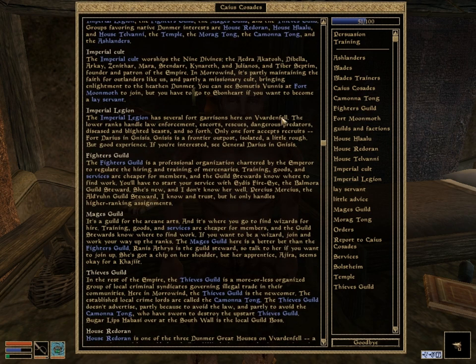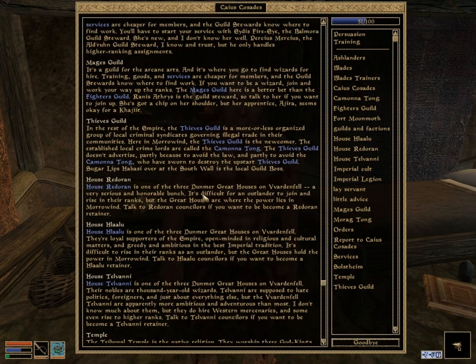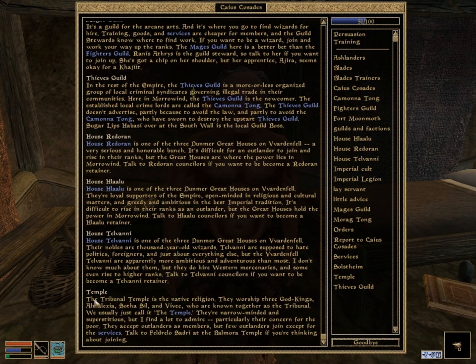Let's talk about the Temple also. The Temple is the local version — it's a native religion. They worship the three god-kings: Almalexia, Sotha Sil, and Vivec. You'll meet all three of those characters in this game, at least if you have Tribunal. They're kind of like the Imperial Cult except much more difficult. I don't like to join the Temple for a while because in the main quest you end up kind of going against the Temple for maybe the first half of it, so you can end up in situations where they'll kick you out if you're a member. Although there are good benefits for joining it early on, like a pilgrimage that gets you some pretty good armor.